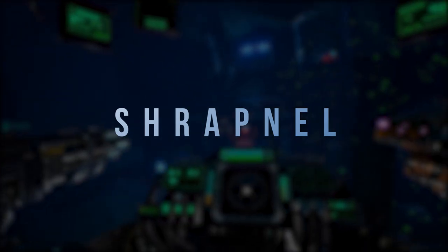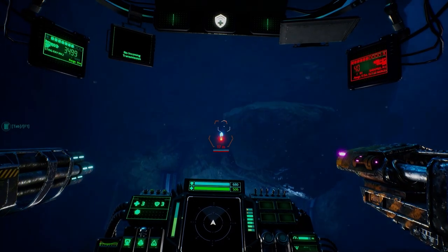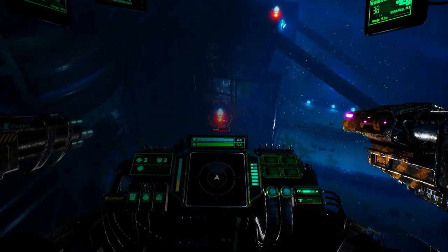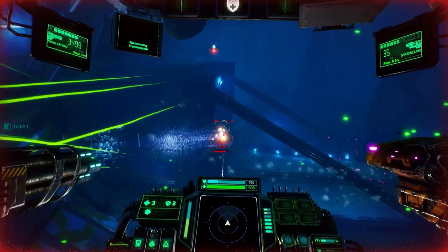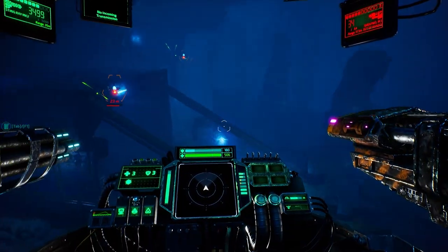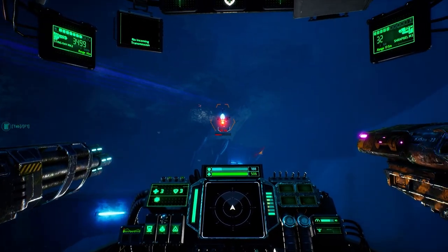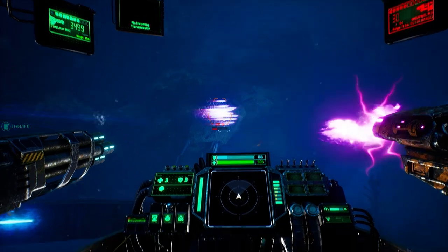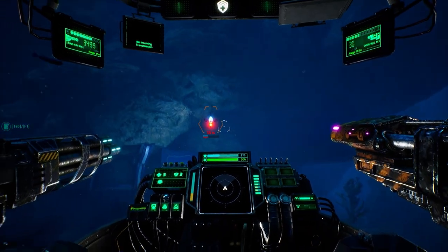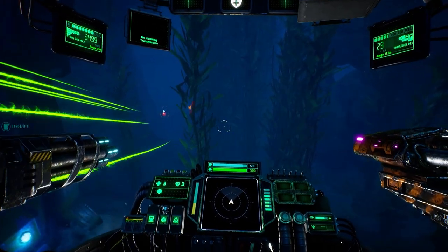The Shrapnel is an invention perfectly fitting for armored ships exchanging fire up close. It delivers a hail of metal scrap onto the target, dealing damage based on each chunk of metal that lands. The more chunks that land on your enemy, the higher the damage delivered. This is best achieved at close range, as the weapon fires in a cone shape — the further the target, the fewer hits will land.